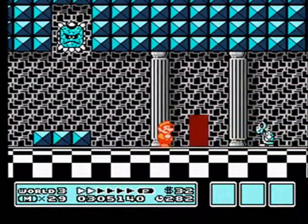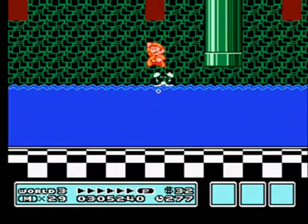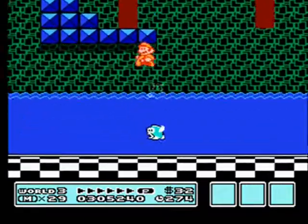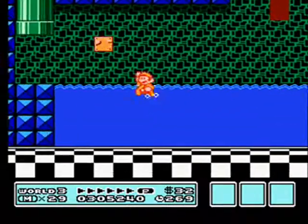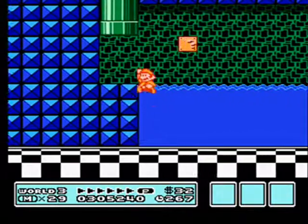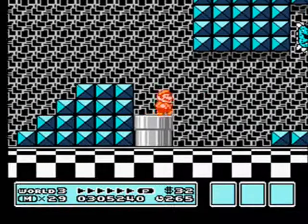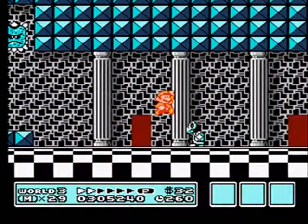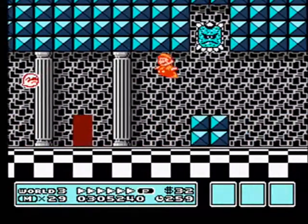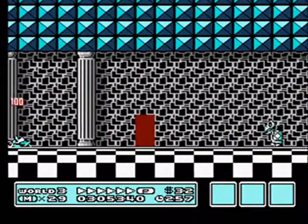Can't kill the thwomps — well, not under normal circumstances at least. One of these doors leads right there; the rest just make you fall into the water. You gotta find the right door. I think it's the second last door. Stop doing that!